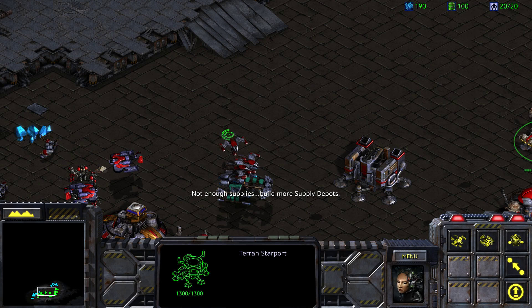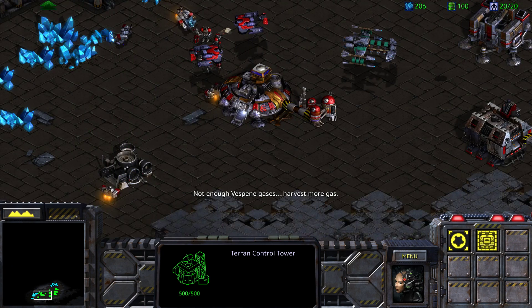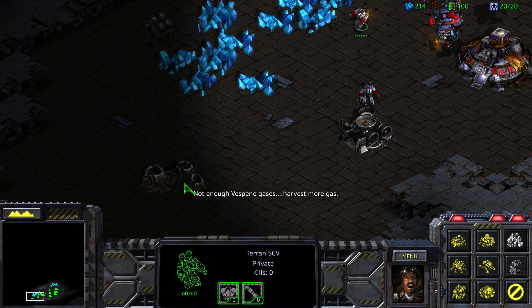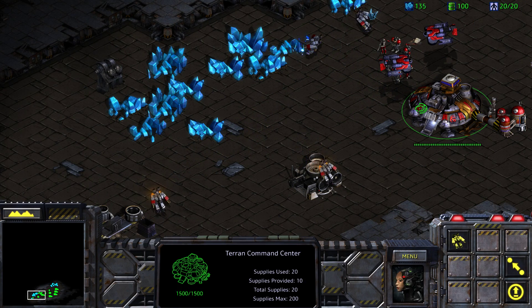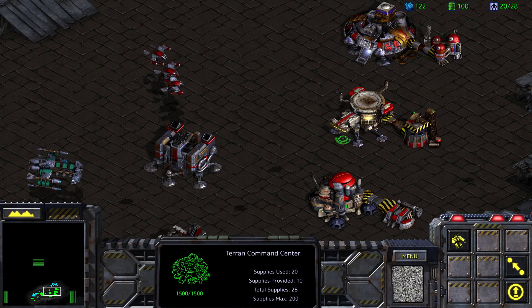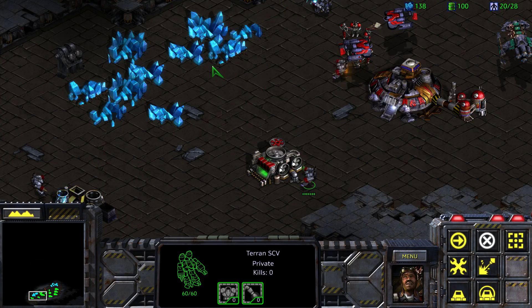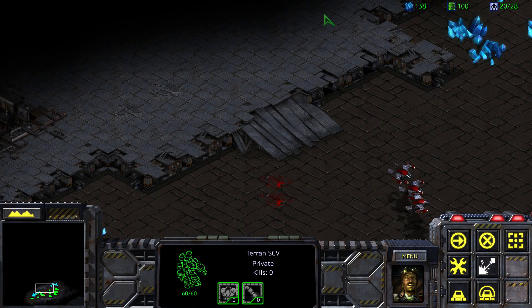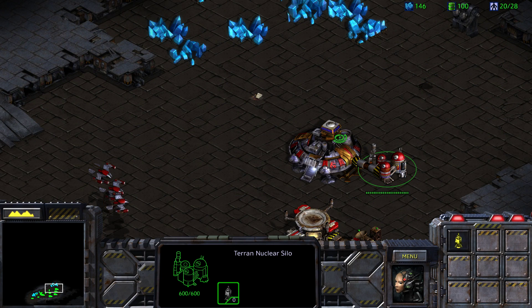I kind of want to take these wraiths. We can't cloak yet — we should research that. We don't have any Vespene gas currently, so we'll build a refinery down here. Once we have the ability to cloak, that'll change some things.